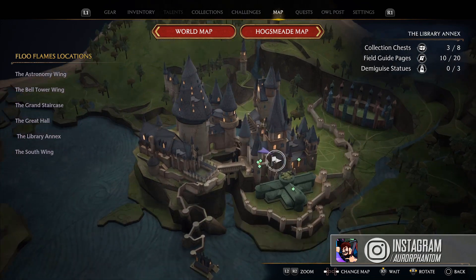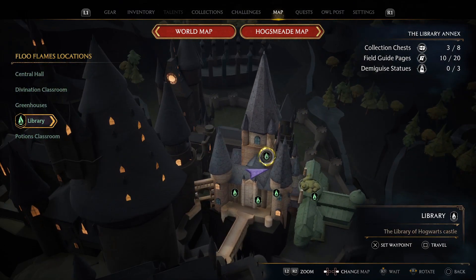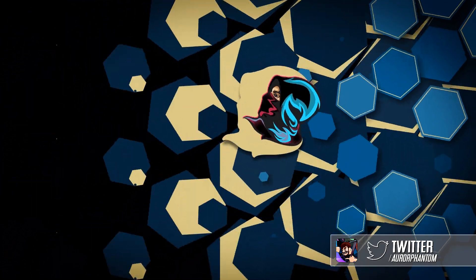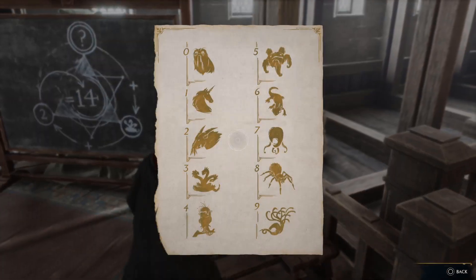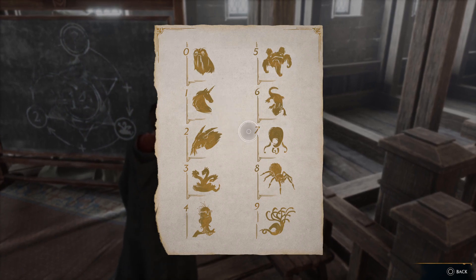Go to the location called the Library Annex. If you have any of these five Floo Flames fast travel points available, you can easily come here. Once you're at this location, we will find a box sitting here — open the box and we will find the answers for the puzzle door.